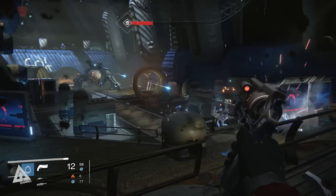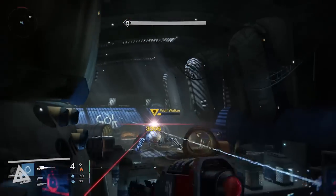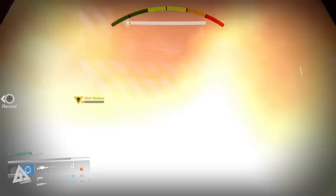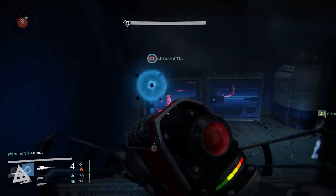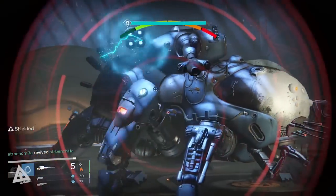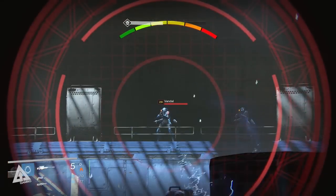If you are lucky and it drops, then you can upgrade another piece of legendary gear, hit level 34, and you can now stand in the reef or the tower feeling proud of yourself, ready to take on the Prison of Elders level 35 and the Trials of Osiris on Friday. However, in the event that RNG hates you and the nightfall gives you ascendant shards, then your next move is to switch to your second character.